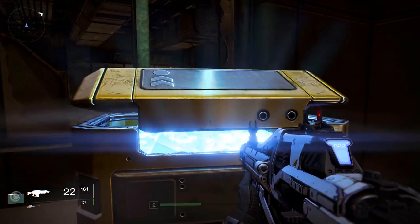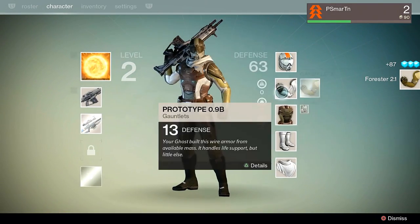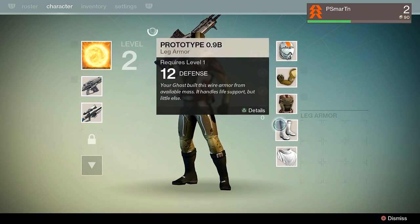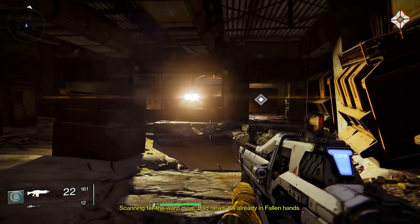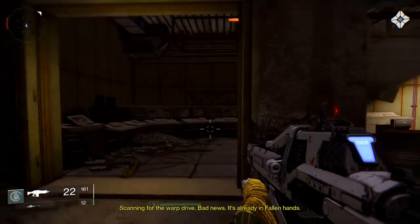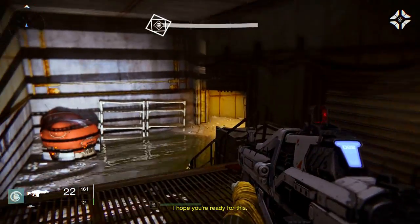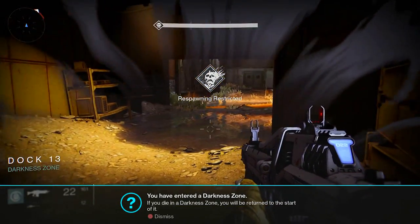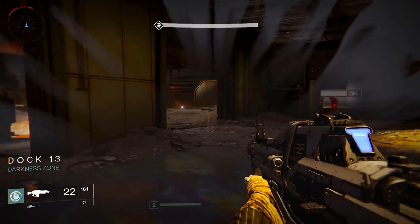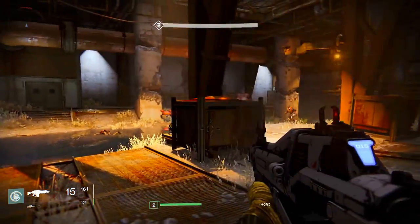Here we are. This looks like another loot drop — Forrester 2.1. Adds 18 defense rather than 13 like we normally have. Scanning for the warp drive. Bad news — it's already in fallen hands. Okay, so the fallen have our warp drive. You've entered a darkness zone. If you die in a darkness zone, you'll be returned to the start of it. Let's go.